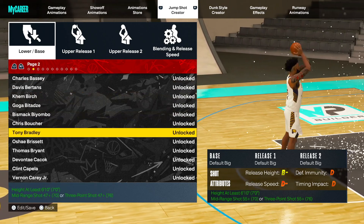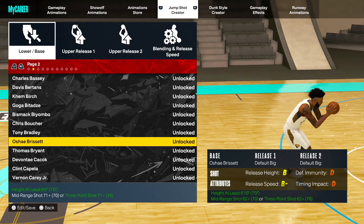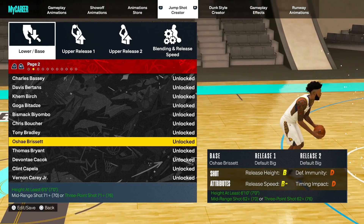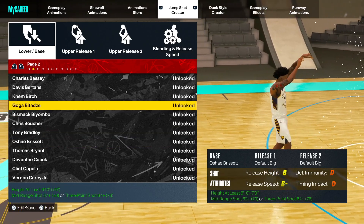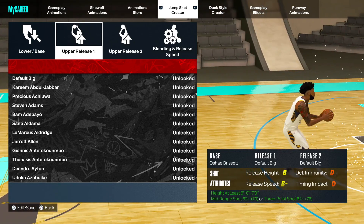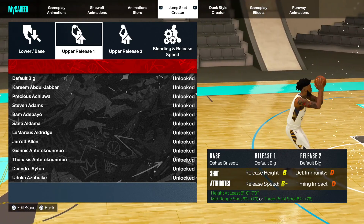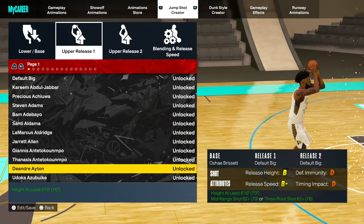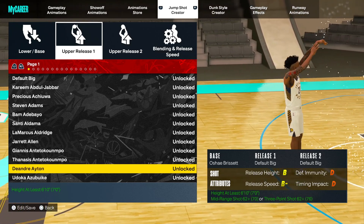For the base, we are going to go with the best base in this game — O'Shea Brissett. If you have not tried this base yet on any of your builds, you are totally missing out. Best base in the game by far. It is so smooth. Very, very easy to time. Very, very high green window.